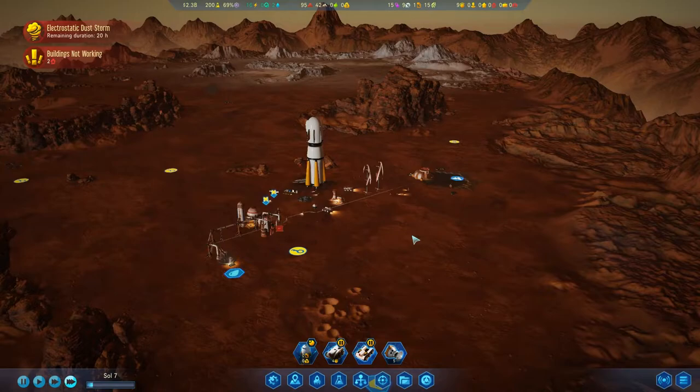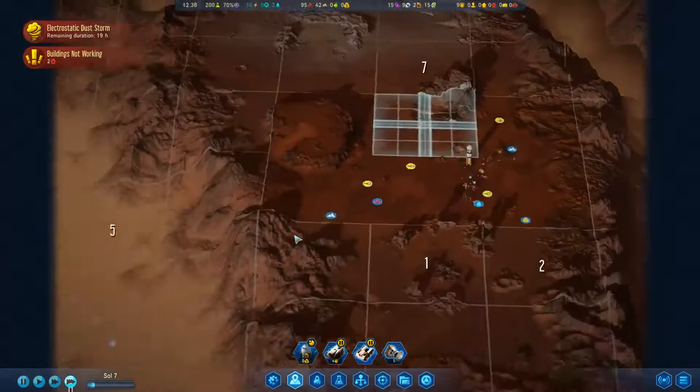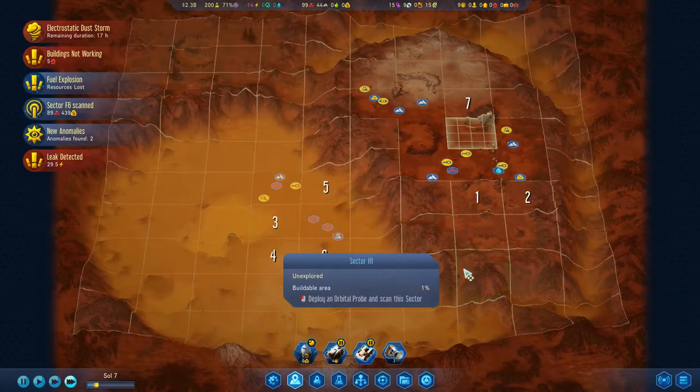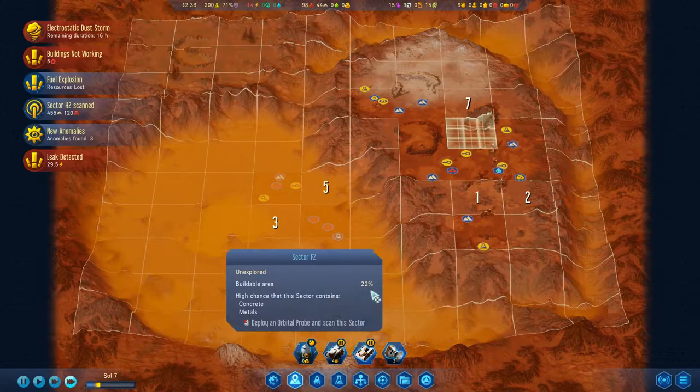Okay, we're surviving our first dust storm — I think that's a good thing — hopefully, since there's no colonists. We've got a couple of orbital probes I want to take care of. We're going to go this one, this one, this one — ho ho ho — bunch there, bunch more there.